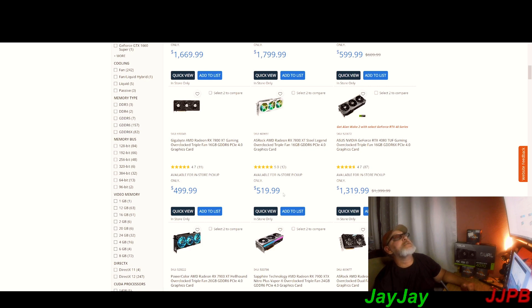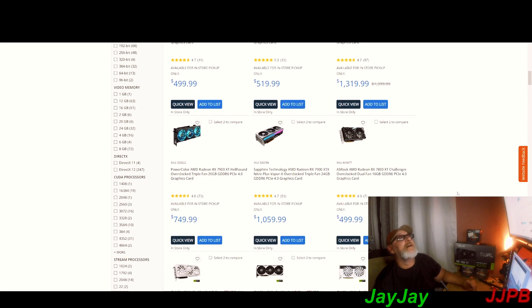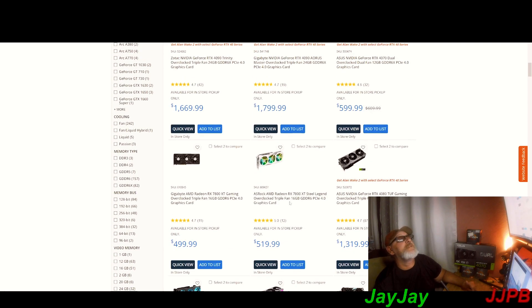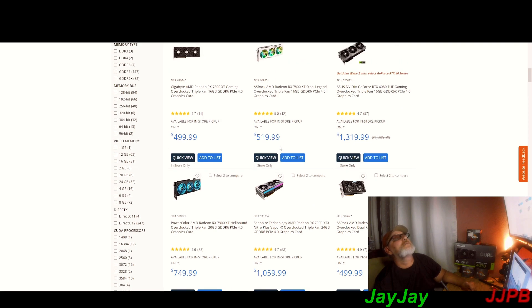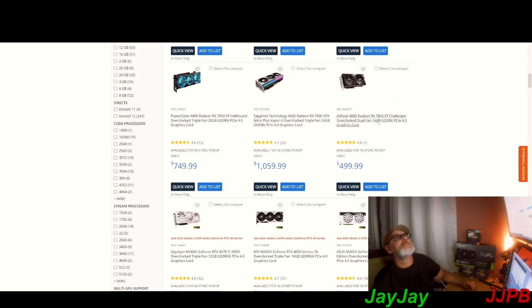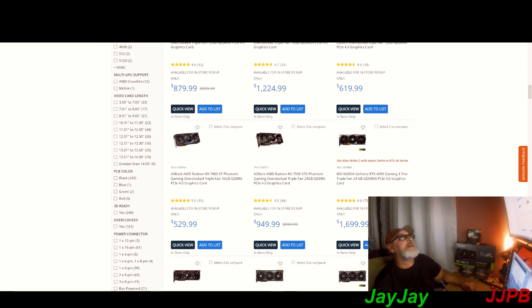519 bucks for the ASRock Steel Legend AMD RX 7800 XT — that might not be a deal breaker. That's something you're going to want to hit for 519. The 7800 XT at around 500-520 bucks is definitely something to consider. Let's move down and see what else they've got.